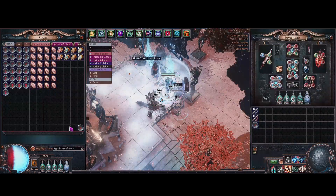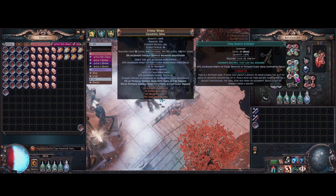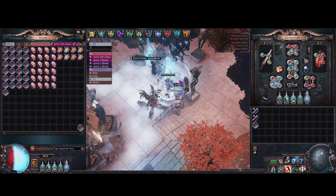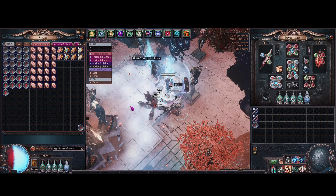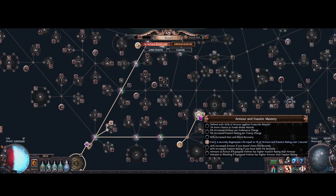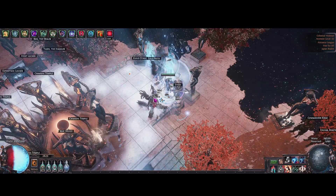It does end up being a little harder but still doable. The only mods I haven't tried to run are elemental reflect, because I don't have awakened elemental damage with attacks, and no regen, because we need the regen from our Vitality and this armor/evasion mastery to help sustain our energy shield pool while ghosting.